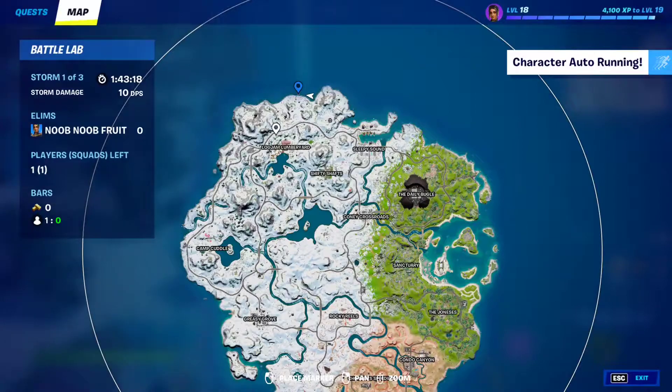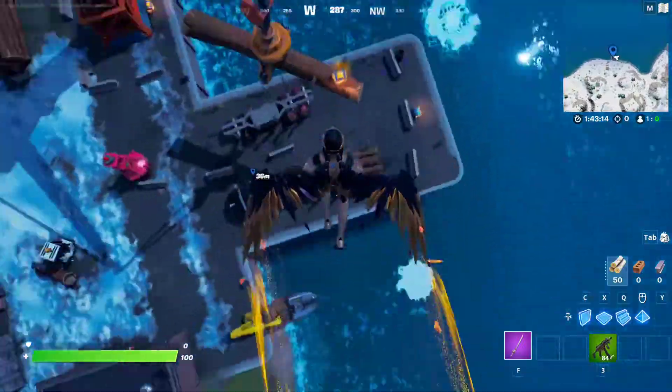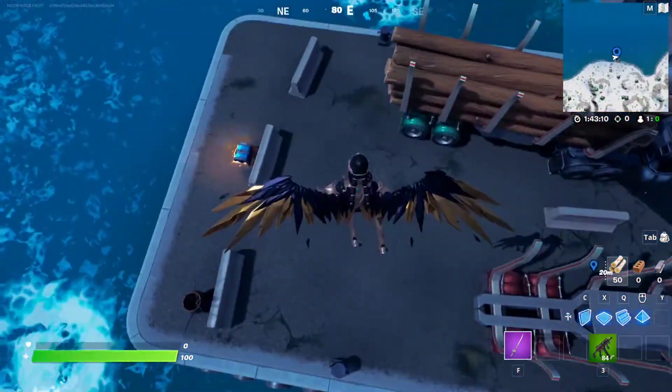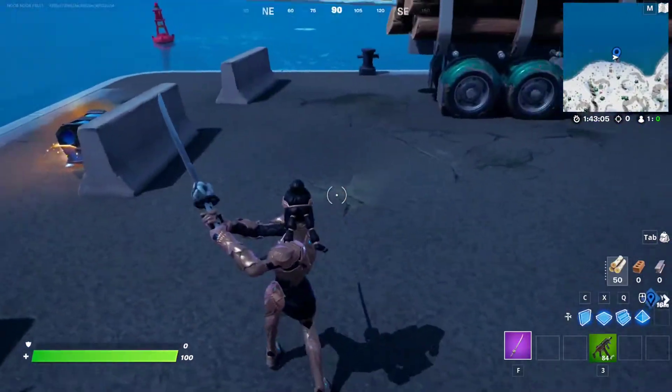Gem number seven is going to be right over here at this dock on the north side of the map. Just come to this dock right here and you will find it literally underneath you, right over here. That is gem seven out of seven and the quest is completed. Beautiful.